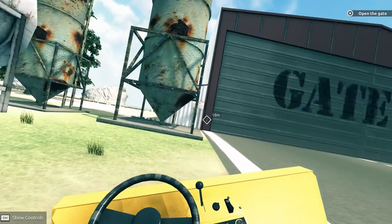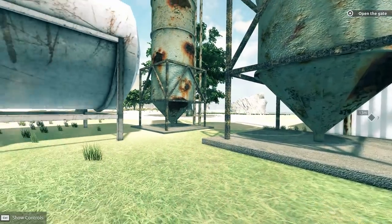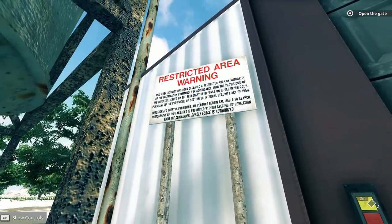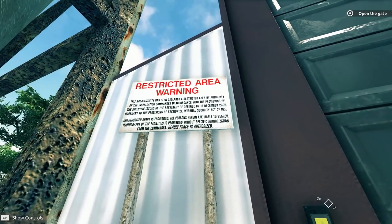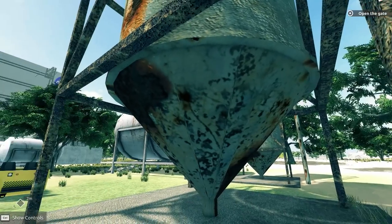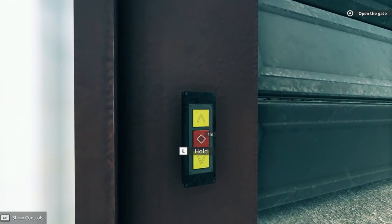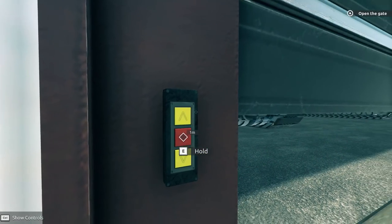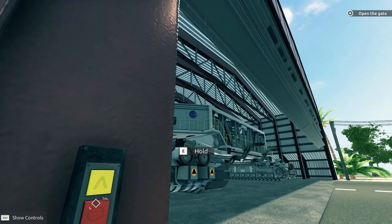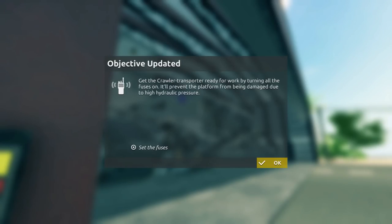There's the button control - let's pull off the road here and pop this gate open, then kick this thing off. Hopping out and over to the gate. It says 'restricted area' - deadly force is authorized, holy crap! Good thing - I was thinking there was going to be a gunshot or something if I hit this button. Oh there she is folks, the crawler! That is going to be a big old beast.